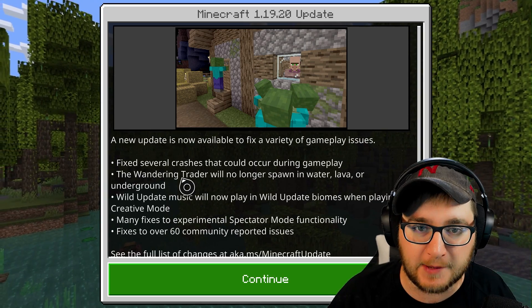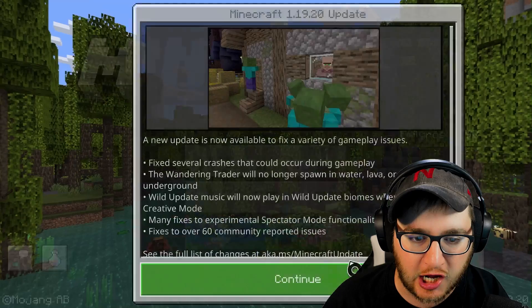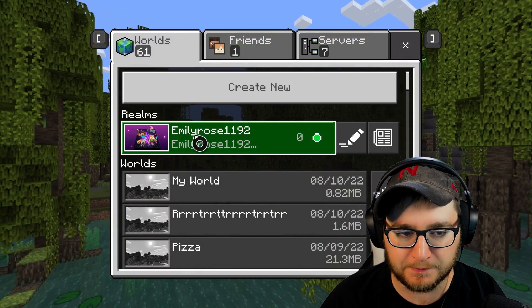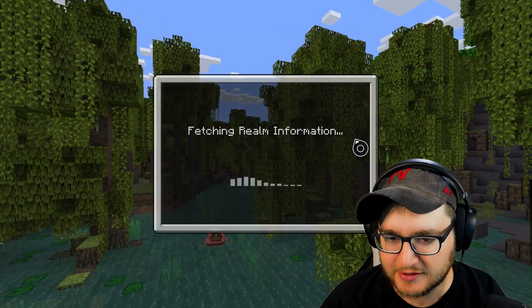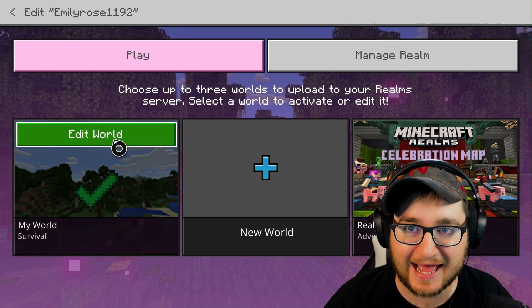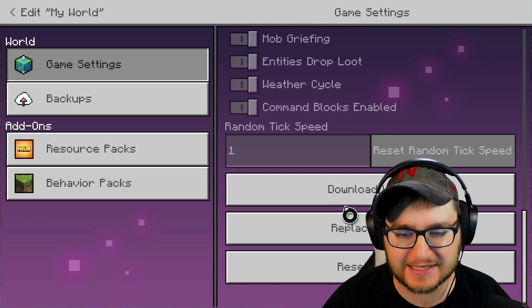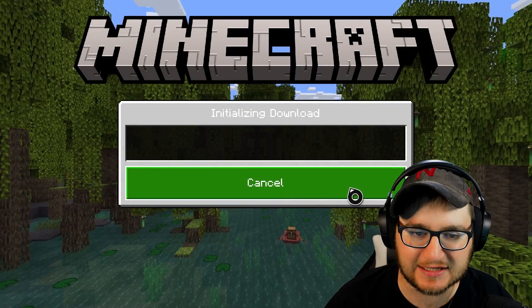Whenever there's an update and you try to open your realm, this is pretty common. All you've got to do is go to your realm and click this little icon right here — the edit icon. Then go to the world that's yours, click the edit button, and scroll on down until you see 'download world' and just go ahead and click that.